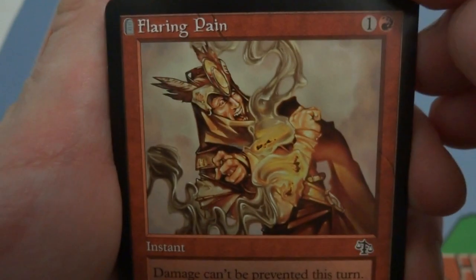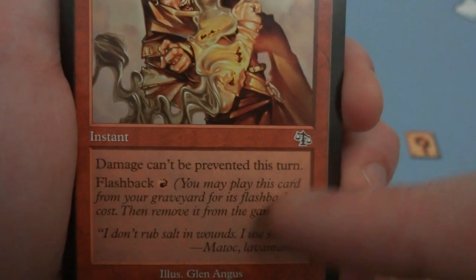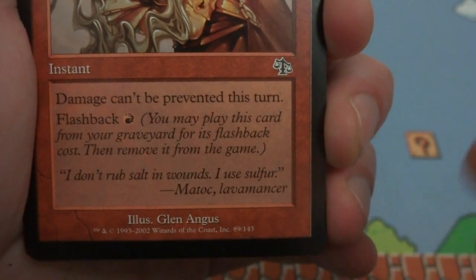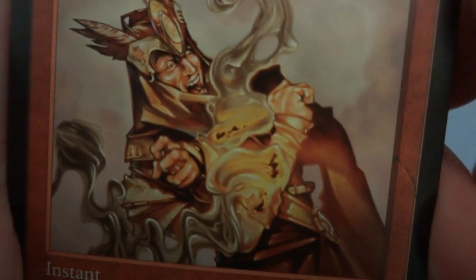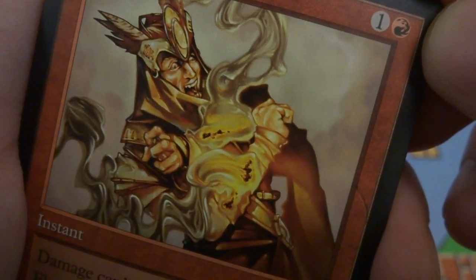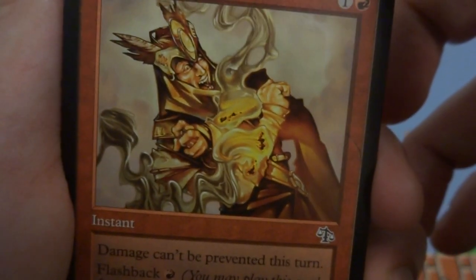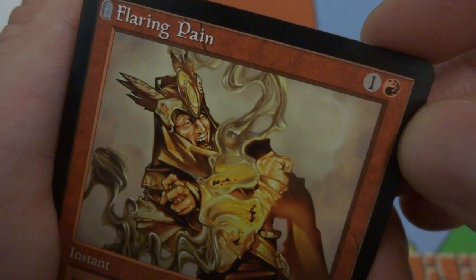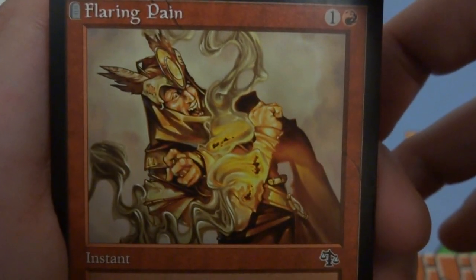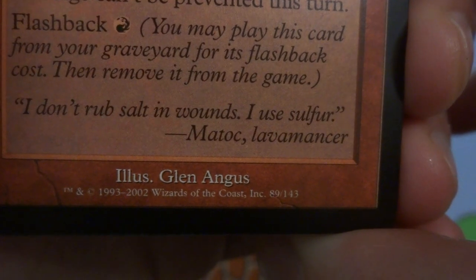I love cards with flashback, so much fun. I love how they used to have the ability in the corner to let you know right away, next to the name, that you could activate it from your graveyard. Flaring Pain is a red instant — damage can't be prevented this turn — and has flashback for one. You may play this card from your graveyard for its flashback cost, then remove it from the game. Art shows something metallic or liquid burning/melting the subject's skin. Drawn by Glenn Angus.